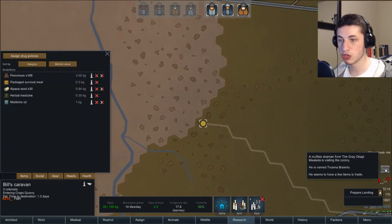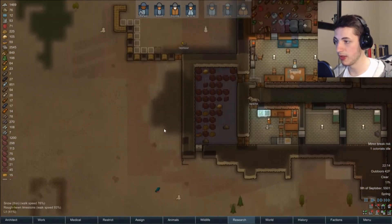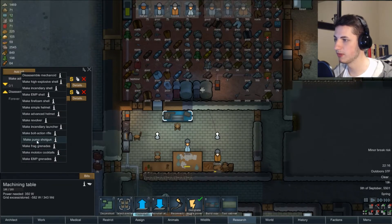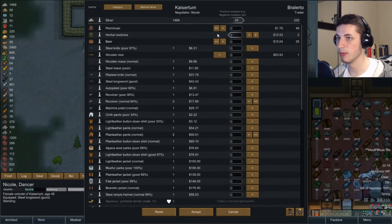A visitor — a muffalo shaman. It looks like it's almost warm enough that we can start planting again. What can we make? We can make a bolt-action rifle. We can make a pump shotgun for close quarters — I like that idea. Let's make a pump shotgun. They have herbal medicine, I'll take it.